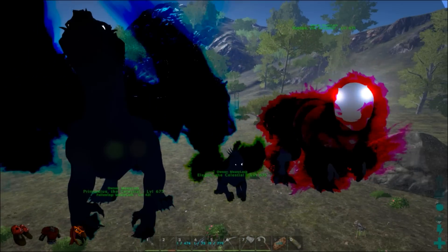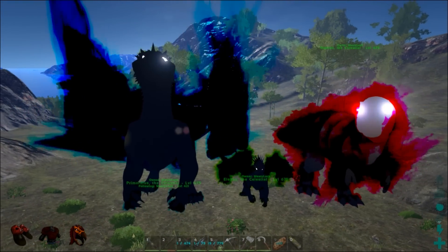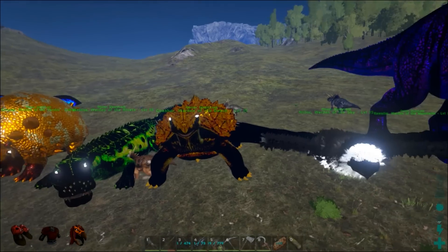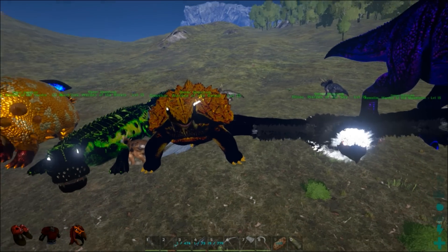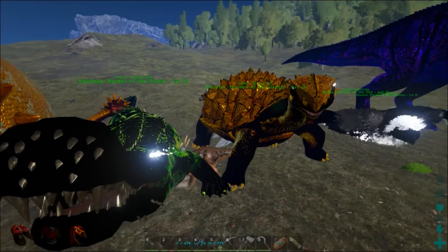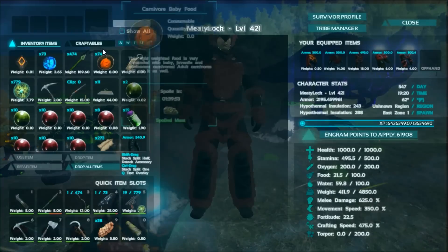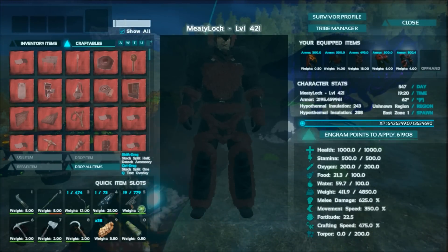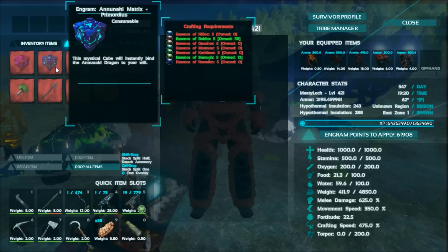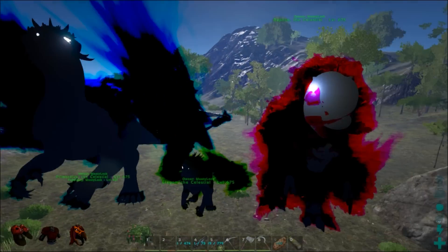The next thing we're going to take a look at is the celestial creatures. These guys are creatures that you can actually tame, but the only way to tame them is by killing all the wardens. Once you kill all the wardens, you can harvest their body and get something called essence — like Gnasher essence or Shmog essence. Once you kill all seven wardens and collect all seven essences, you can craft something called an Ananaki matrix, which lets you passive tame the celestial creatures.